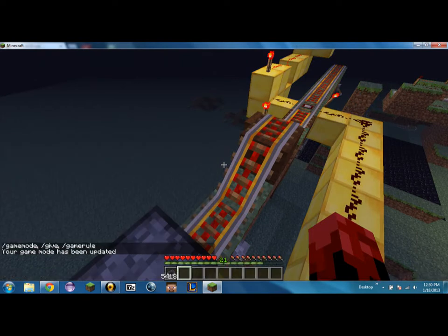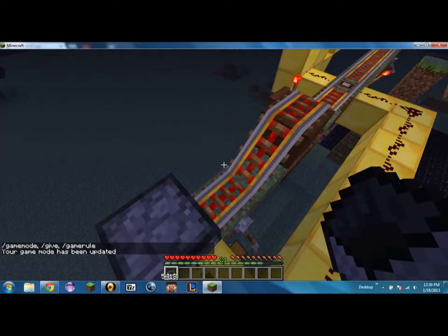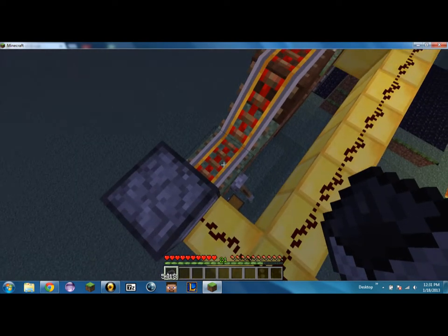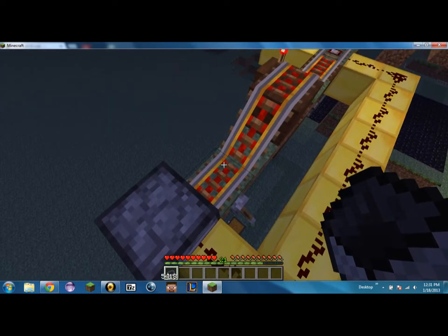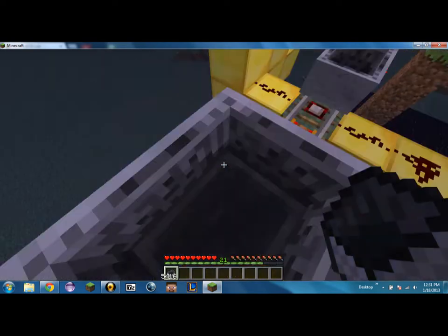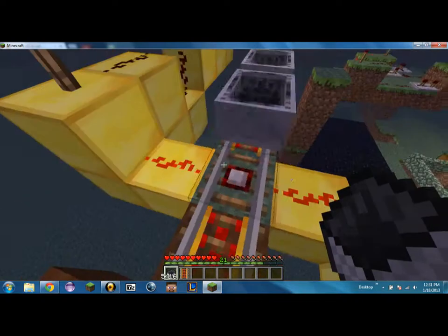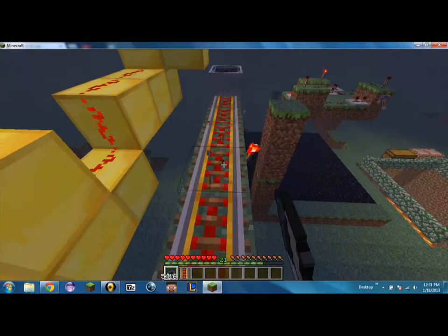Game mode survival. I am in game mode survival now, as you can tell. Do not try to drop this out of your inventory at all — the only way you can drop it is if you do it the way I just showed you. Any other way you try might not work. It is going down by one — whoops. Oh crap, stop, stop, stop. I completely forgot about this. You're ruining the recording.